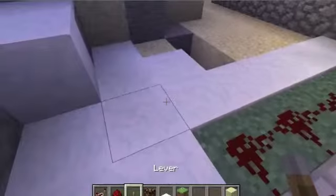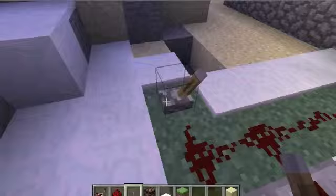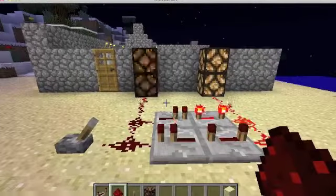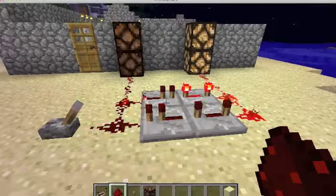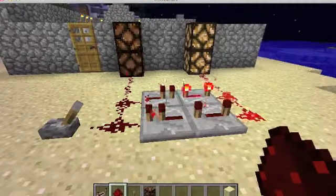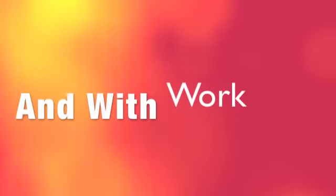The easy part is putting down the lever. Once you hit the lever, it'll look something like this. It's pretty bright, but what it does is the redstone repeaters will go in a rotation, powering the redstone and powering the lamps — doing the time delay on the repeaters and everything.